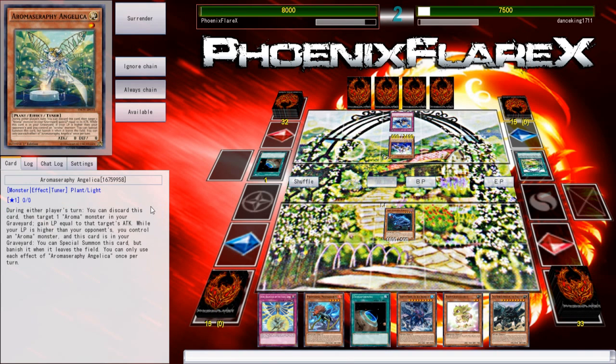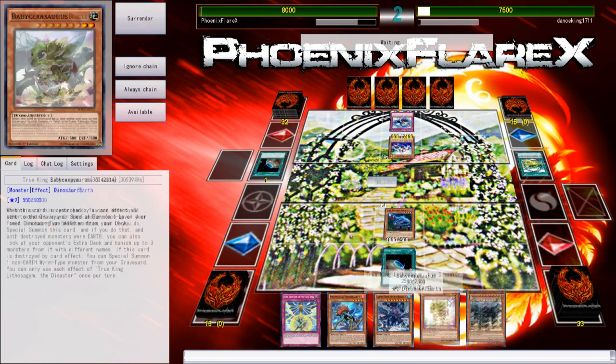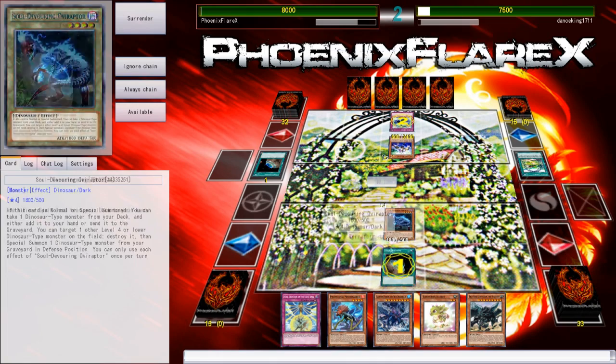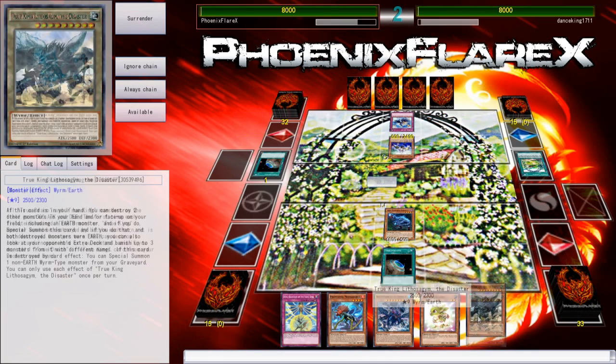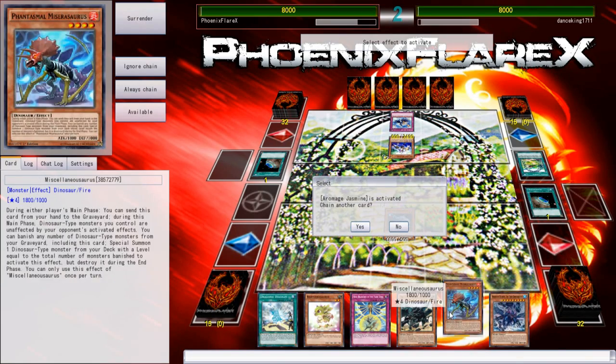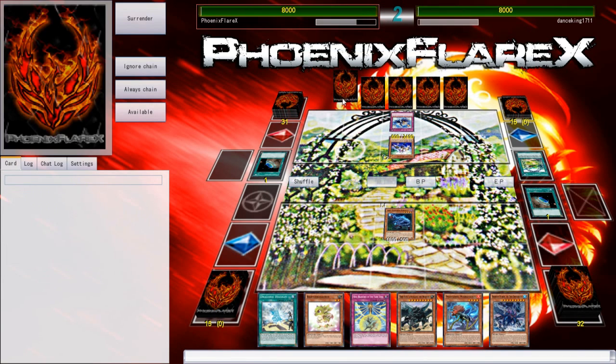I need to read this card because I haven't read it since I did a review on it. During either player's turn, you can discard this card, then target one monster in your graveyard and gain life points equal to its attack. While your life points are higher than your opponent's, you can special summon it from your graveyard. It has two effects that completely fuel itself — I remember that now. So what I'm going to do is Terraform to get the Fire True King specifically, because with that I'll be able to summon the Lithosagum, and then summon the Fire True King and pop the Miscellaneosaurus and the Water True King out of my hand, so it's going to be perfectly fine.